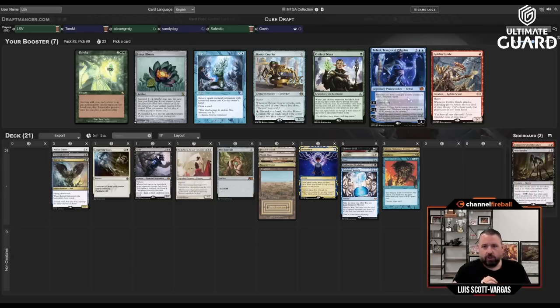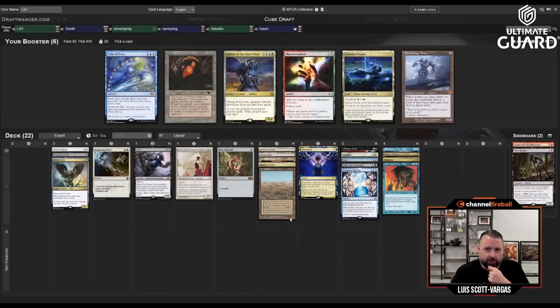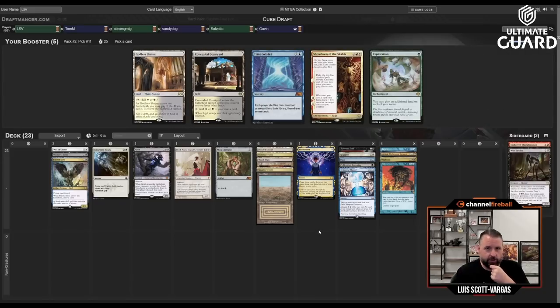The Teferi doesn't look very good. I'll just take Repeal. Last pick I'll grab Indatha Triumph — I don't think anyone's playing combo. Now I have a free green splash: if I play a Forest I have four sources of green for free. This isn't the worst Showdown of the Skalds deck and I have Raugrin Triumph, but I probably just want to take the Godless Shrine, then pass Gavin a Showdown — that's probably fine.